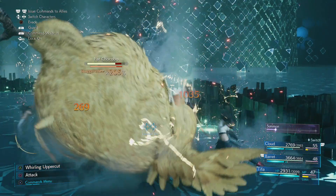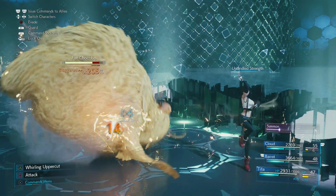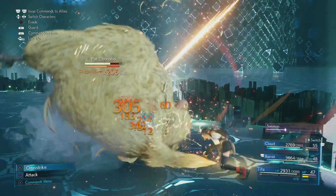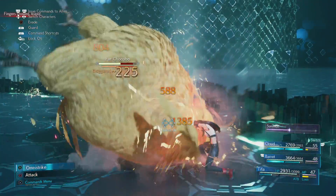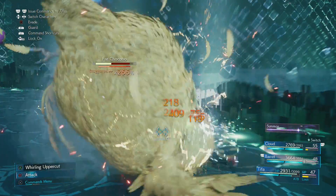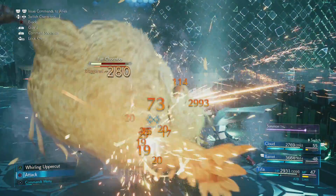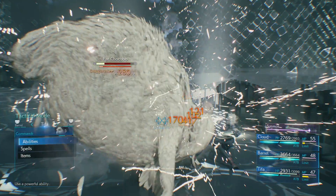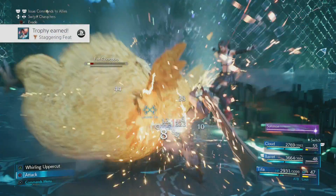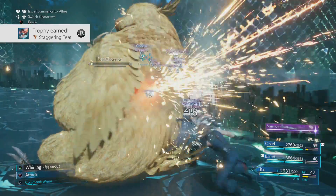Now all you have to do is use your two ATB to build Unbridled Strength again back up to Rise and Fall, use that another time, and then keep repeating that process — wailing on the Fat Chocobo to build up ATB, spending it on Unbridled Strength, and then using her triangle special moves. You'll see your multiplier get very high pretty quickly, breaking 200% almost straight away, and then 300% is just a couple more applications.